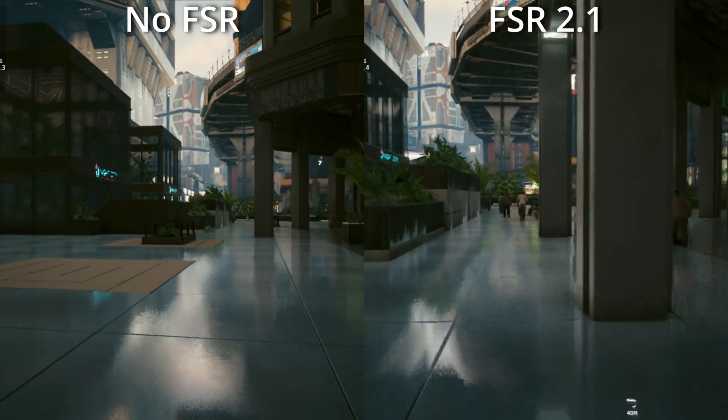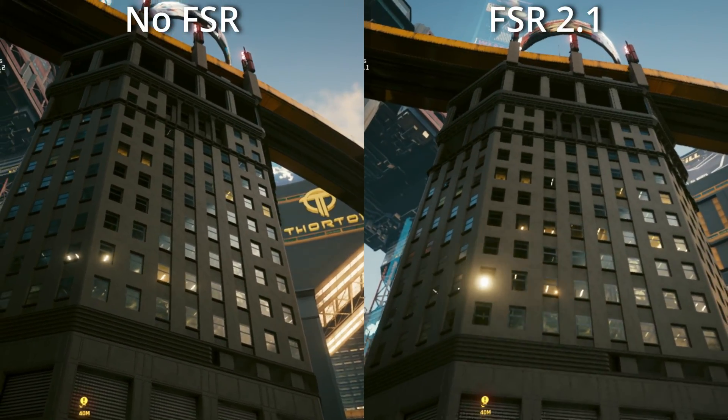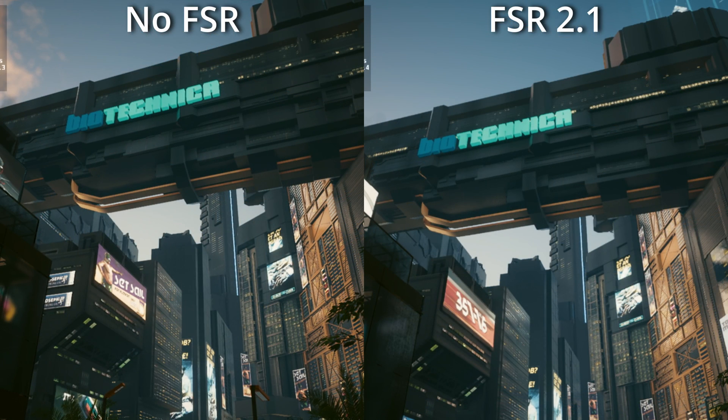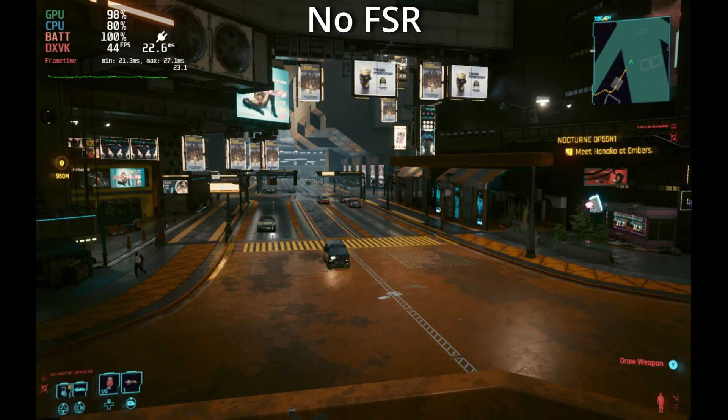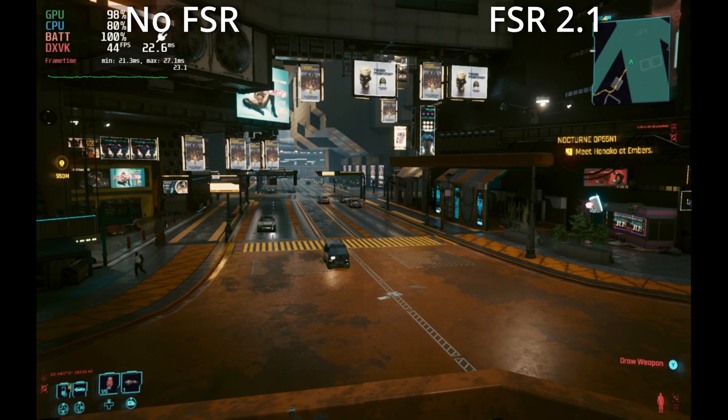No matter how you look at it, the improvements from the previous version are absolutely huge. But I'm not a huge fan of FSR 2 overall, because look at the left image — no FSR on the base game in this update is still looking absolutely crystal clear. Looking at some scenery, there's not a lot of difference, but when you're moving around there is some granularity visible in FSR mode. On a static image, if I splice the two down the middle, you'd be really hard-pressed to see the difference.